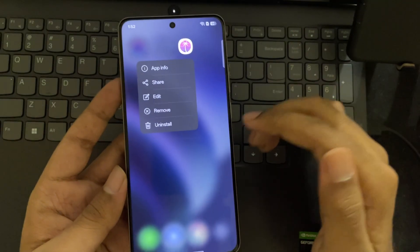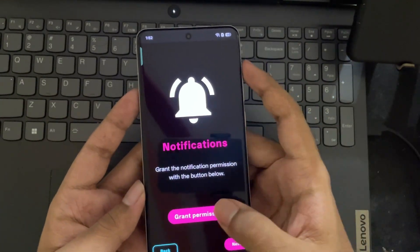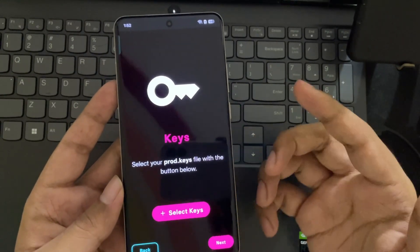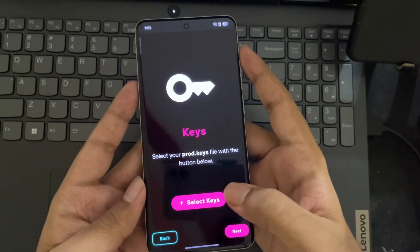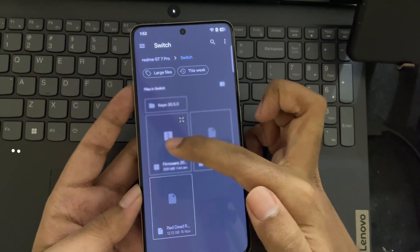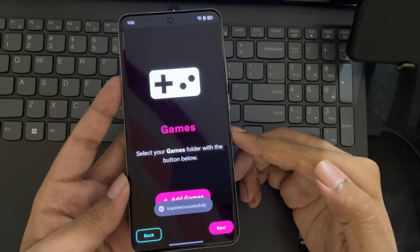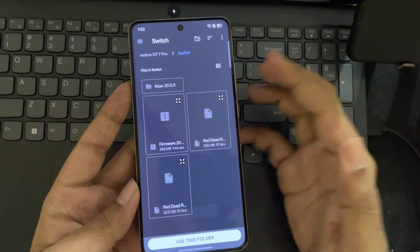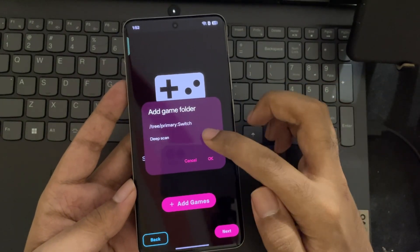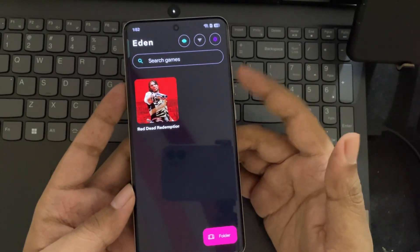So here I have already installed the Eden Switch emulator. Let's open it. Enable permission. Here we need to import some required files to run this emulator — I'll provide the links on my channel group. Select the key file, then select the firmware file. Alright, it's imported successfully. Now here you need to add games. Choose the folder where you copied your game files. Select Deep Scan and OK. And we're all set — the game has been imported.